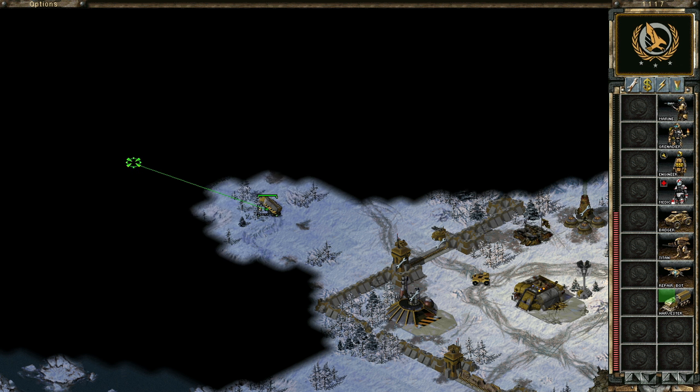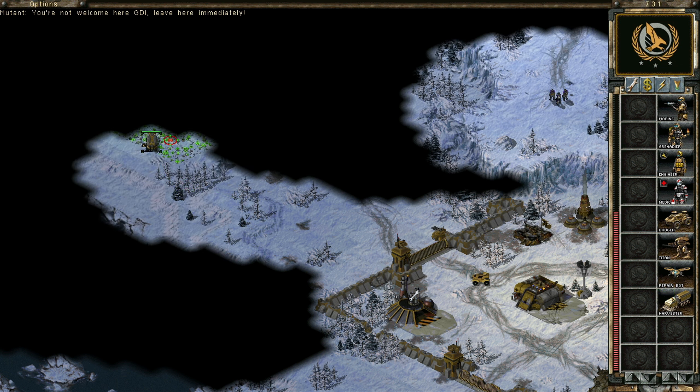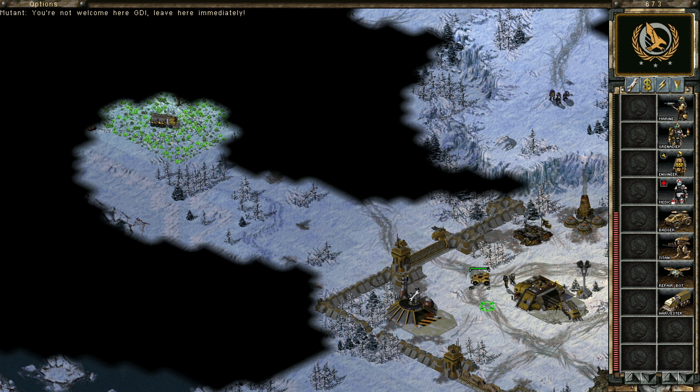I like how our base defenses just attacked us there initially. That was not very nice of them, but what can we do? So what do we have in here actually? Grenade guy and rifle guy.